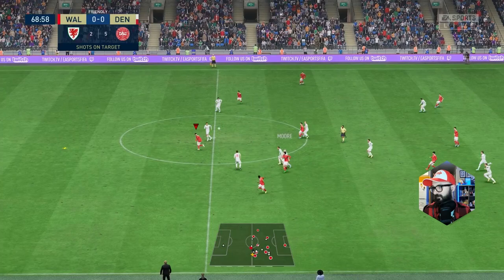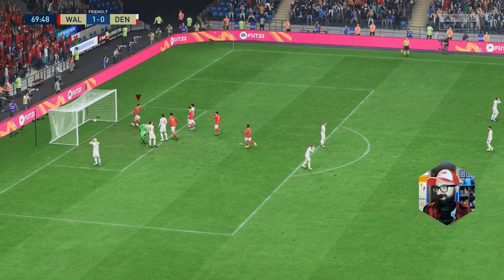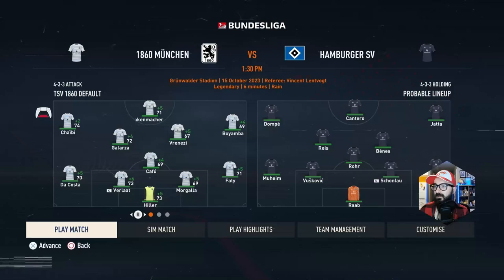Roberts on the counter for Wales. Moore ahead — Tyler Roberts one-on-one with the keeper. Roberts makes it 1-0 for Wales in the 70th minute. Not much has happened in this game, but finally Wales is on the board. Vann with a shot that goes up and over, and that is going to be the end of the game. Wales holds on 1-0.